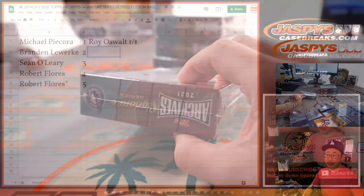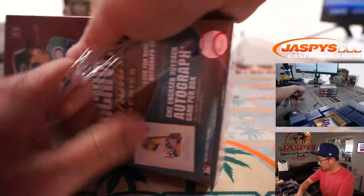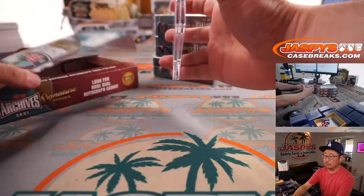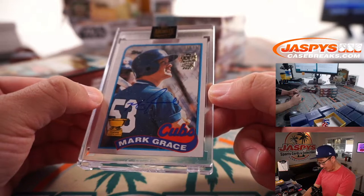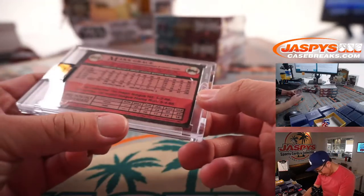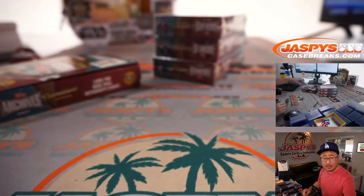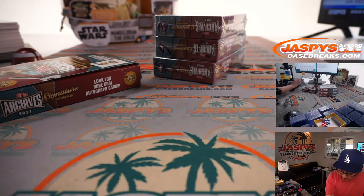Box two is going to be for Brandon. And there's Mark Grace, 48 out of 57. Nice — that old 1989 card design. Nice Mark Grace for Brandon. That was number two out of 57.